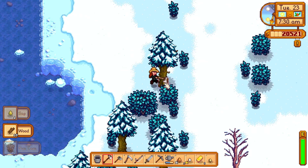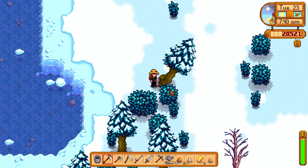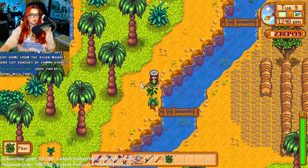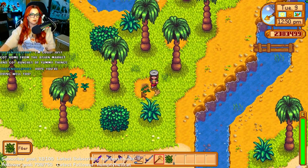Normal trees have a chance of dropping hardwood with the lumberjack profession, and this can be done with any axe or any bombs. Several mahogany trees on Ginger Island produce hardwood when chopped and will regrow. Robin may also gift the player 25 hardwood at the Feast of the Winter Star.